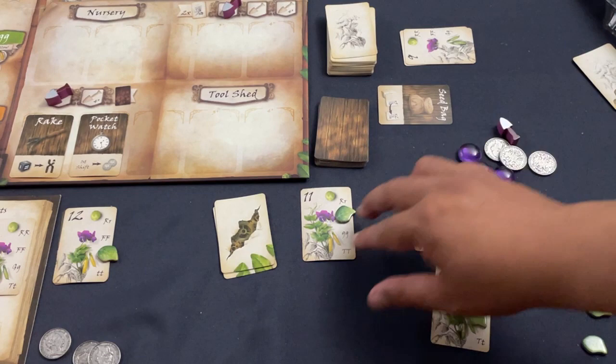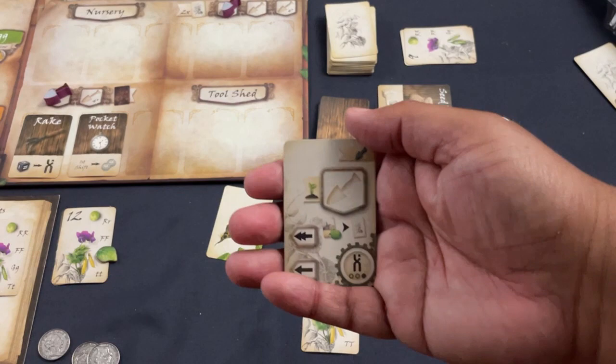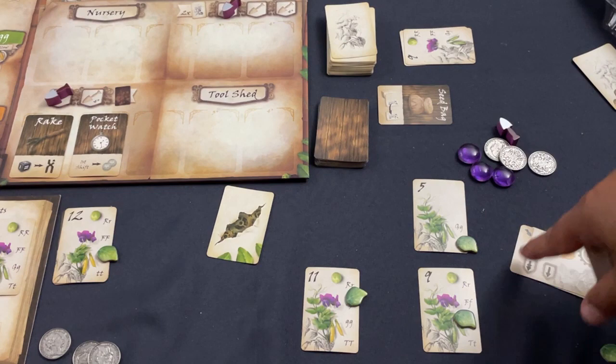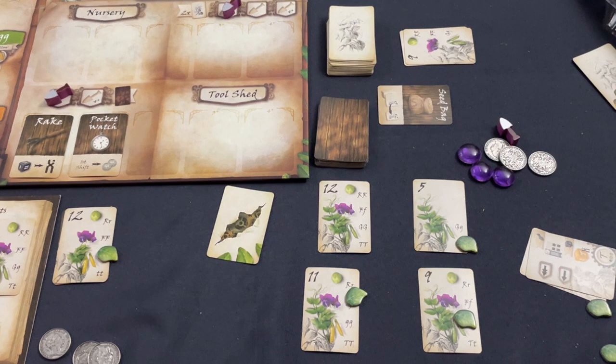The automa has two actions left because it acquired an extra piece. Its next action is the nursery — it would normally acquire the middle card and discard the next, but since it has a full garden it discards one to validate a trait instead. The completed plant goes into its personal score pile and everything moves down. Its last action is gardening: it validates one trait per assistant — has none — so it just acquires the top card, which is a big-scoring plant.